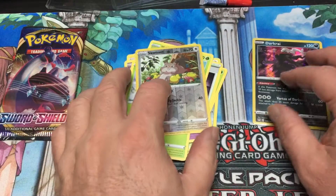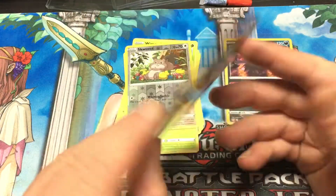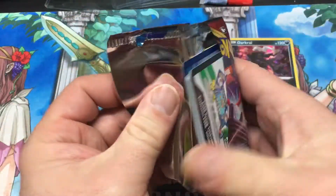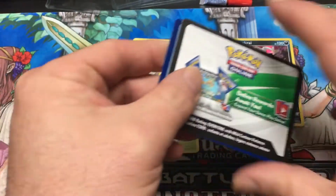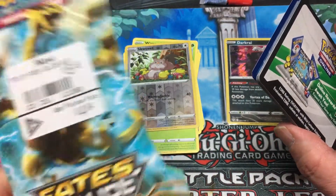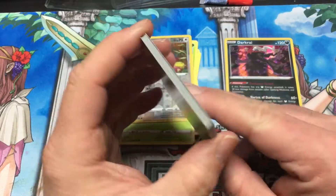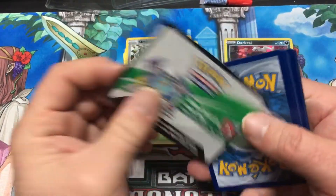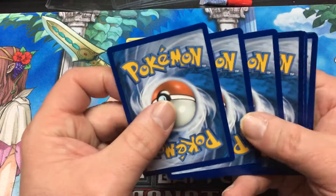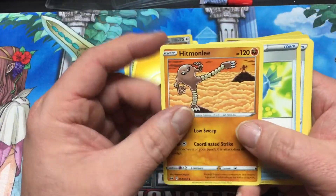Okay, so that was the Darkness Ablaze pack. Let's check out the regular Sword and Shield pack. I don't know if all you guys got your Christmas shopping done — pretty much finished. I may actually go back and pick up some more of these Fates Collide packs that I found. I only bought two; they said you can buy three, but I said two is good enough. But now I realize I should have grabbed another one, so just before everything gets locked down again I'm going to go back and see if I can buy a few more. We got some energy, we got Hitmonlee.